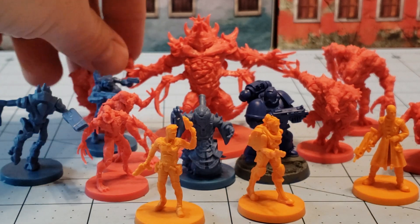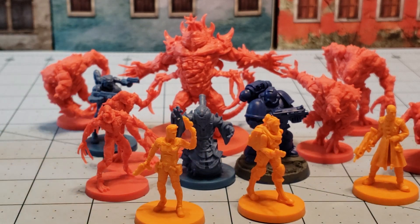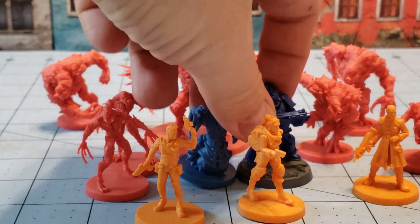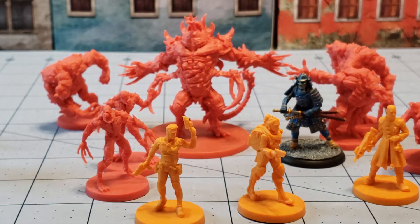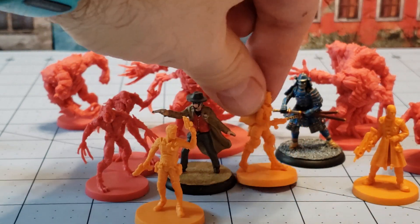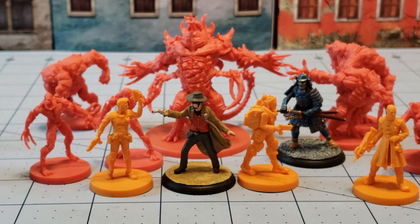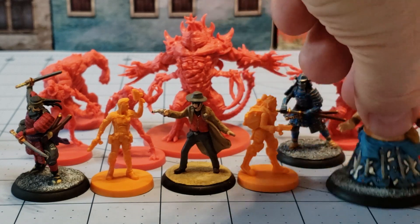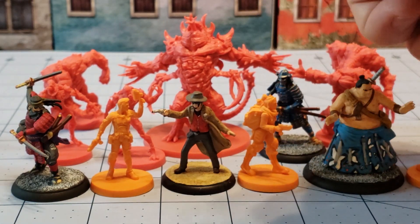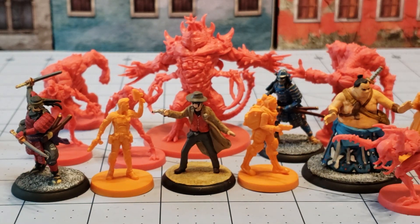Besides the Star Saga models, I thought what might be a fun use for these things would be as Otherworld Invaders, perhaps, or Shadows of Brimstone. And despite Shadows of Brimstone being a little bit taller, the new models are actually looking like they would scale in pretty well — whether you want to do it in the Old West or in the Forbidden Fortress. I think having a bunch of creepy critters like this would be a kind of fun alternative.